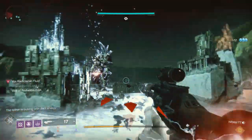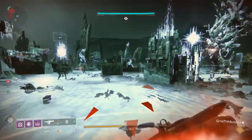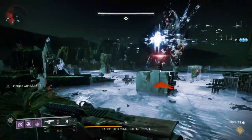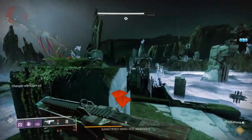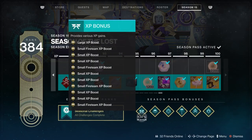As you rank up by playing the legendary campaign, you'll get XP boosts on your seasonal rank. If you own the seasonal pass, you start with a 20% boost. Then at rank 7 you get 22%, rank 16 you get 24%, rank 36 you get 26%, rank 46 you get 28%, rank 66 you get 30%, and at rank 76 you get 32%.